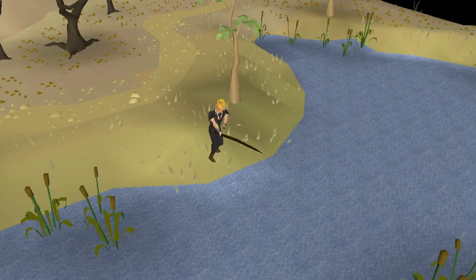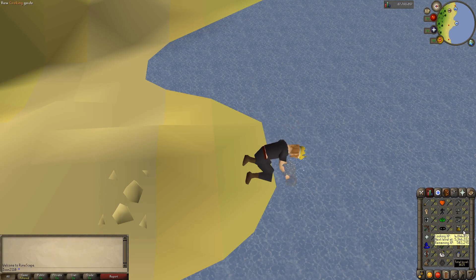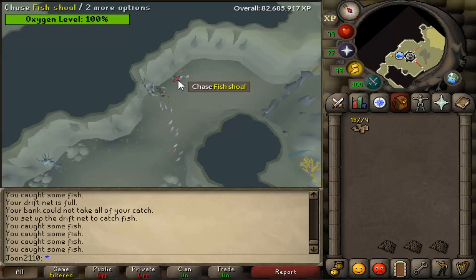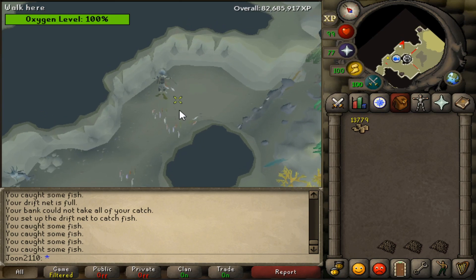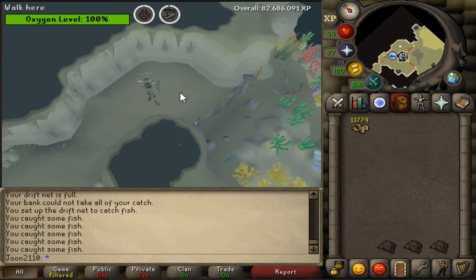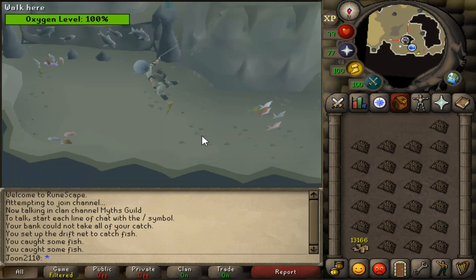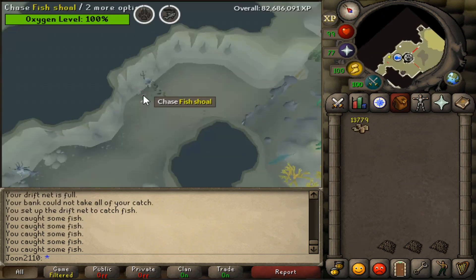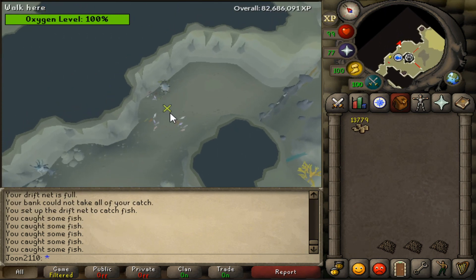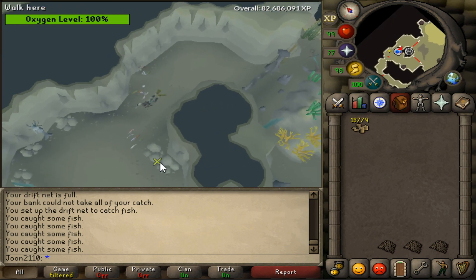Even when I 3-tick fish or just catch gombons, there's always a rhythm or a pattern to them. That's probably why drift net fishing felt so foreign — I couldn't find any distinct pattern to catching these, other than sporadically clicking on fish hoping that they go into the drift nets. You can also just stand there and wait for the fish to run into the nets themselves, but that gives no hunter experience and it's like 1/20th of the fishing XP you would get from chasing the fish into the nets.